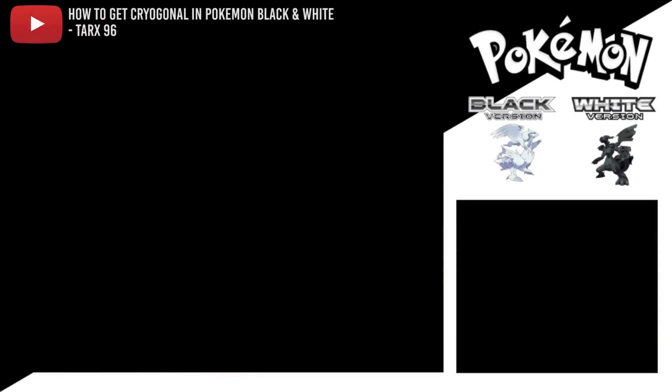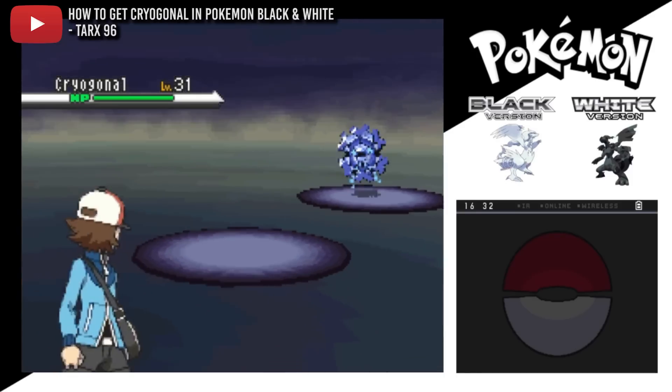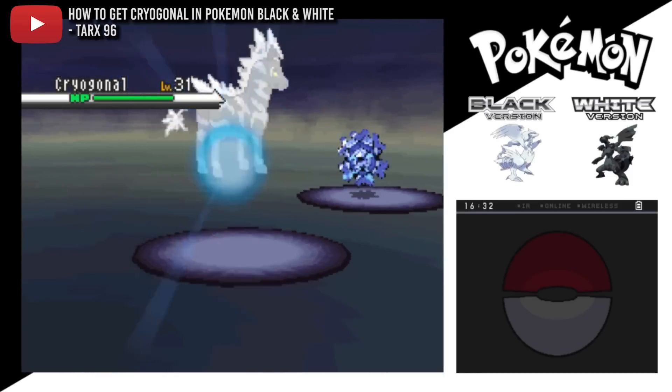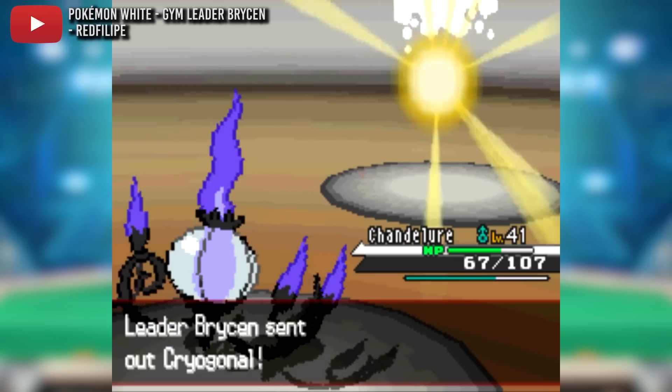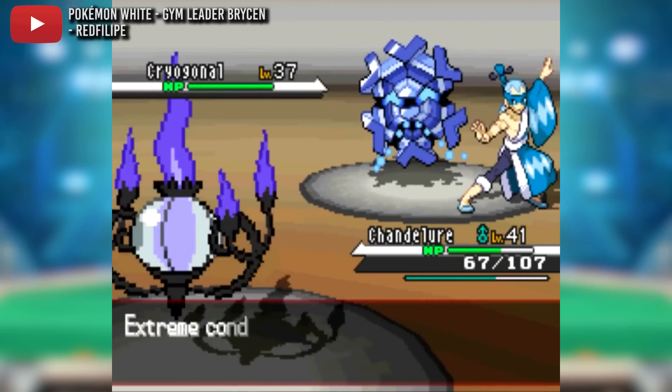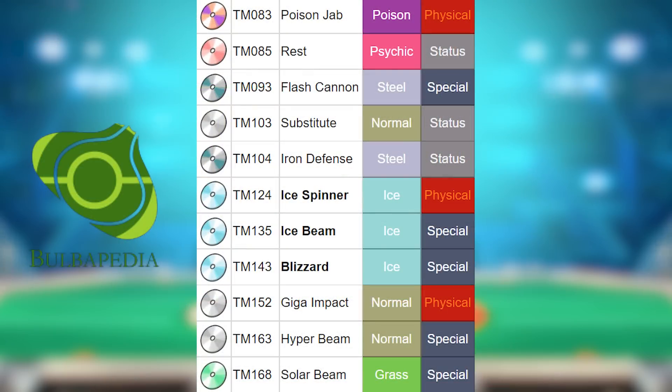The patrons have spoken and this time they've picked Cryogonal. It's an interesting Pokemon design-wise — a terrifying face peering through ice crystals in the shape of a snowflake. Those who played Pokemon Black and White will also remember facing it when going up against gym leader Brycen.